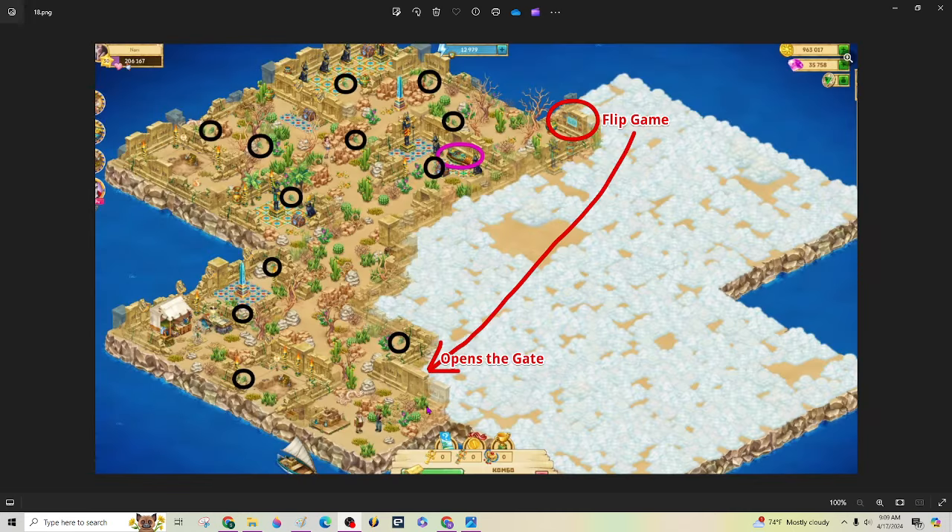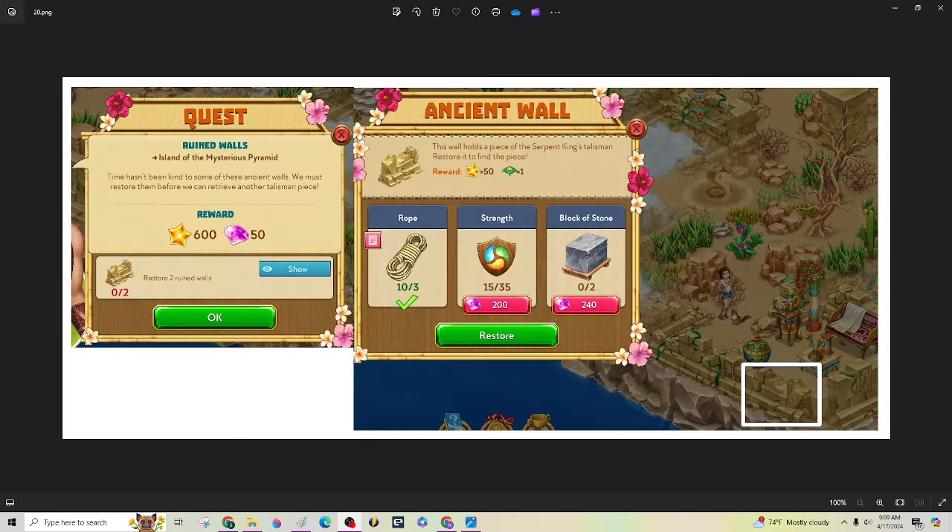Once you get all this done, there's no access to get through this gate right here — you have to win this flip game to get that gate open. The next quest is to restore two ruined walls, and that's what the supplies are going to be needed for. You'll get one of those as a reward too, and this will turn into an area where you do a flip game once it is restored.